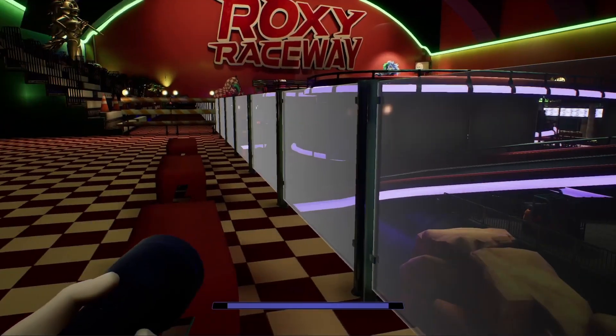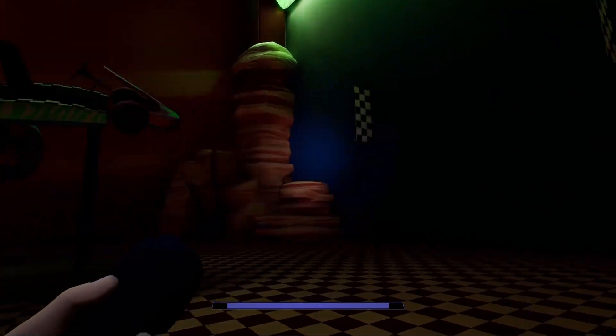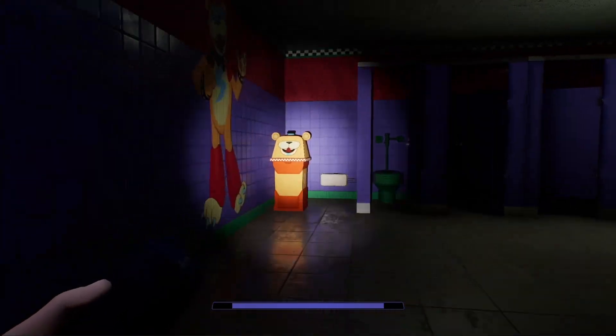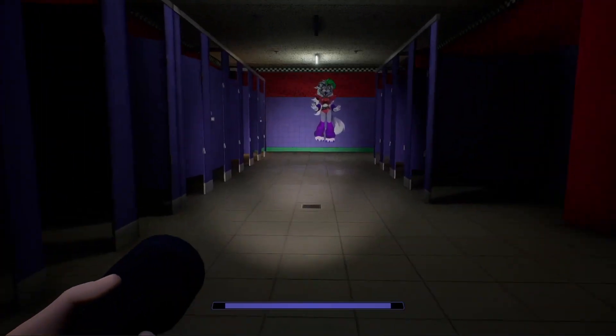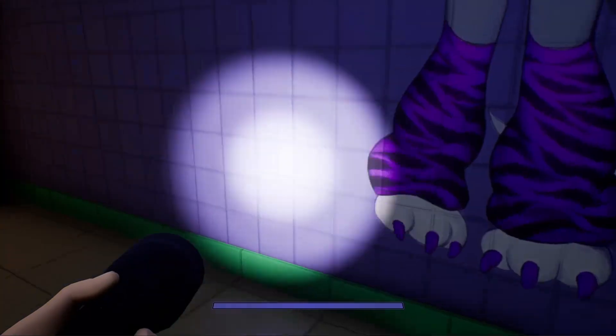There are three separate flashlight recharge stations up here, normally inaccessible to the player. Why is this? I have a theory. I believe that early in the development phase of Roxy Raceway, Steel Wool had intended for this area to be accessible to the player, or even a necessary location in the story. I think this is so because of how detailed everything is up here — the bathrooms are fully modeled and very detailed, as well as all of the mechanic objects, like the car ride and all the recharge stations.